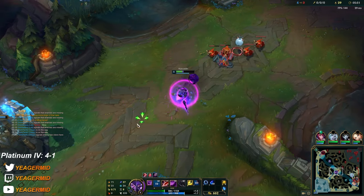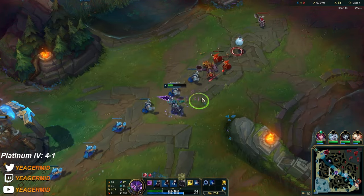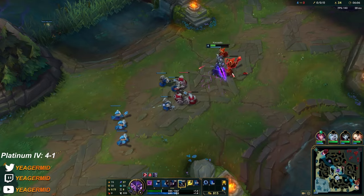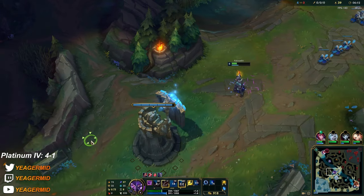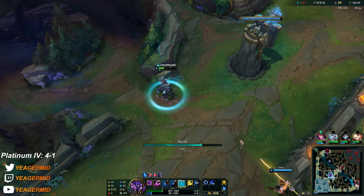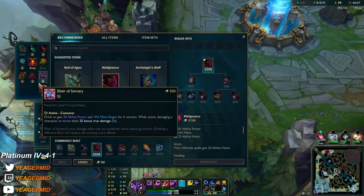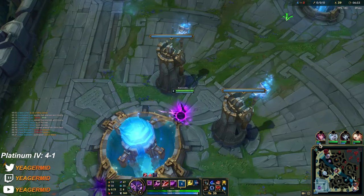Orianna is level 6 — she wants to reset and TP back to keep pressure. I'm gonna try to push this before she gets back. Using abilities so the wave comes up faster. We managed to push it out. Recalling further back in case she tries to cancel it. Going for this item right here — it's not a risky matchup like it was last game against Zed. Also getting boots early on in a skillshot matchup helps big time.